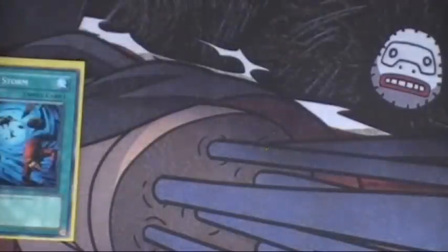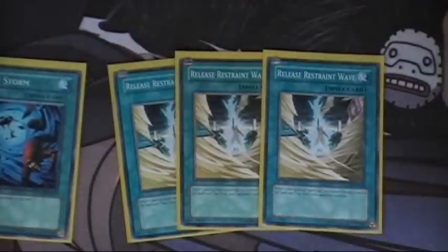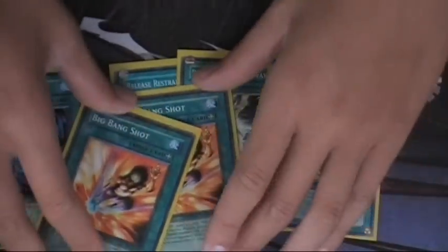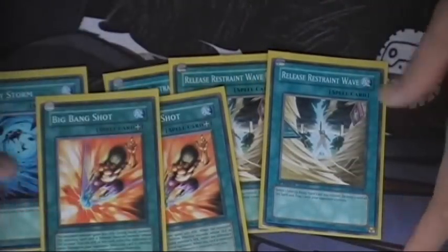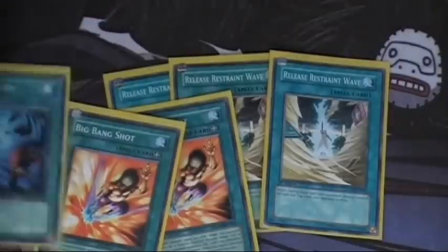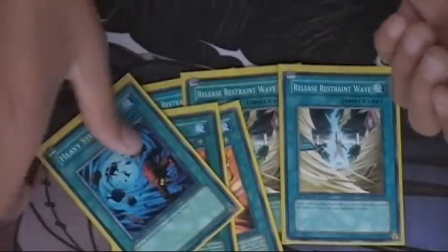Next up, destruction cards — to clear your opponent's back row. I use three Release Restraint Wave and one Heavy Storm. Release Restraint Wave basically has you destroy one equip card you control and then destroy every single set spell or trap card your opponent controls — so that's good. These cards also combo with Big Bang Shot. You gain 400 ATK and deal piercing damage, but also, when this card is removed from the field, remove from play the equipped monster. So you can equip Big Bang Shot to a Thunder King on your opponent's side of the field, then Heavy Storm — and it removes the Thunder King too. So you get to clear the field and clear the back row.